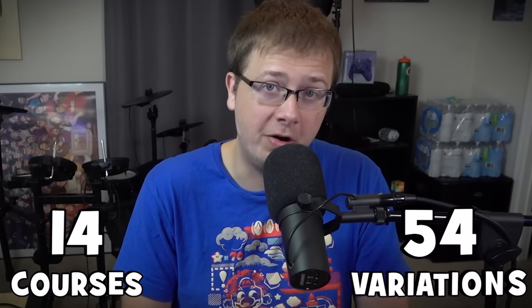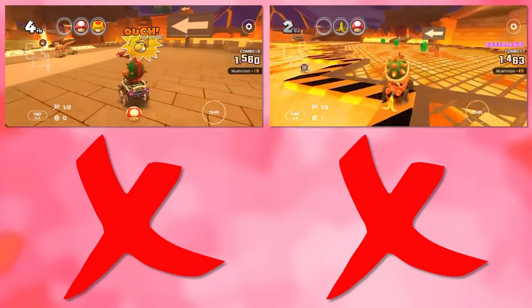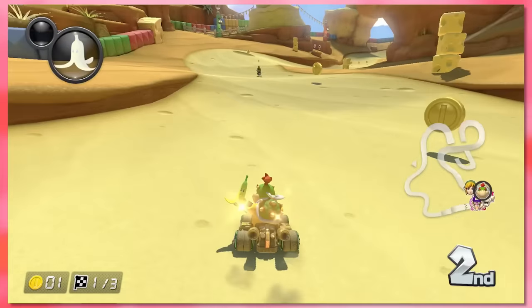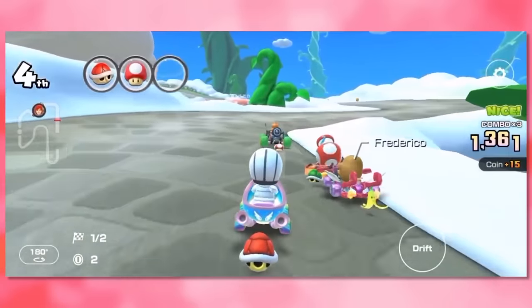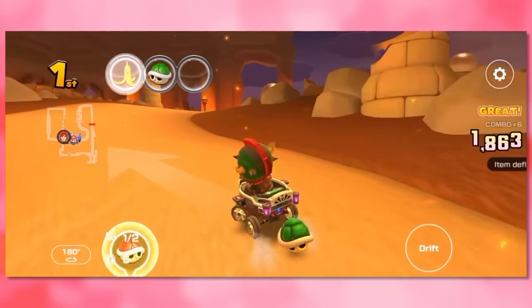Next we move on to the GBA courses. This has 14 tracks, which includes 54 variants. Bowser's Castle 4 doesn't have a trick and reverse trick variation. The missing courses include Shy Guy Beach, Mario Circuit, Cheese Land, Ribbon Road, Broken Pier, and Rainbow Road. Some of these were already remade in Mario Kart 8, like Cheese Land and Ribbon Road, and trying to bring those to Tour properly would have been really challenging. But otherwise I feel like they picked all the good ones — Sky Garden, Sunset Wild, and Yoshi Desert all look fantastic. Bowser's Castle 4 is crazy too; it really goes out of its way to stand out among the other Bowser castles.